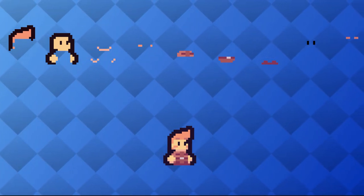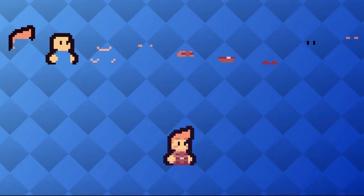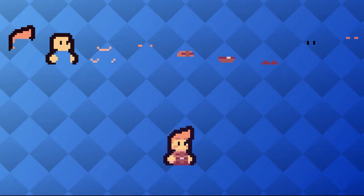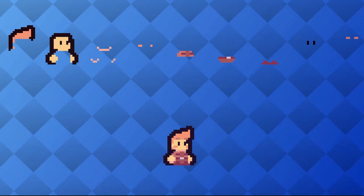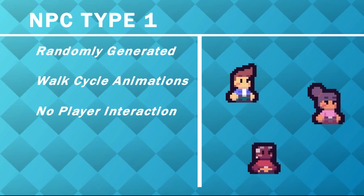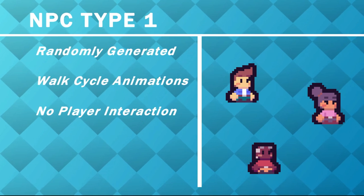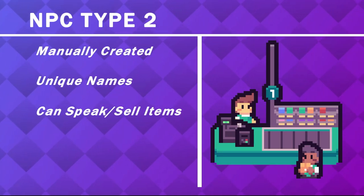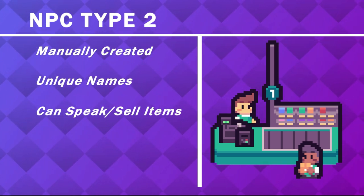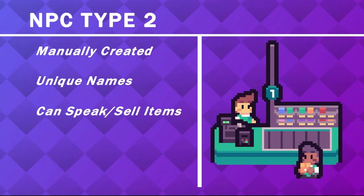I was planning to use these character customization tools to create the NPCs for the game. However, I quickly realized that I'd have to make a large number of unused sprites for unique NPCs that won't need walk cycles. Due to this, non-playable characters will have to be split into two groups. The first group will be randomly generated, can use walk cycles, and won't directly interact with the player, meaning they can use the customization tools. The second group will be manually created, will have unique names, and will be able to speak or sell items to the player, but their more unique nature means that it will be quicker to create their sprites without the use of the customization system.